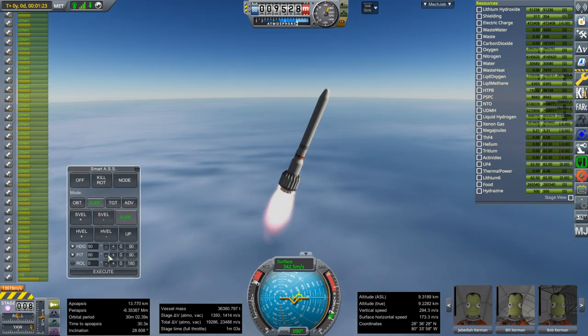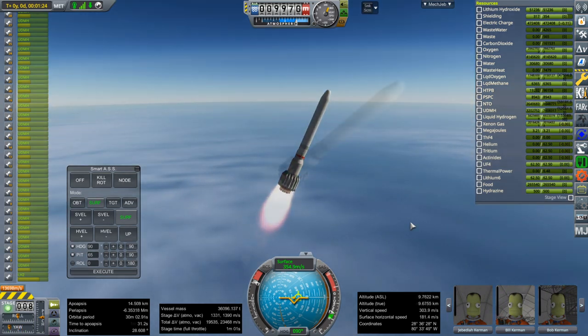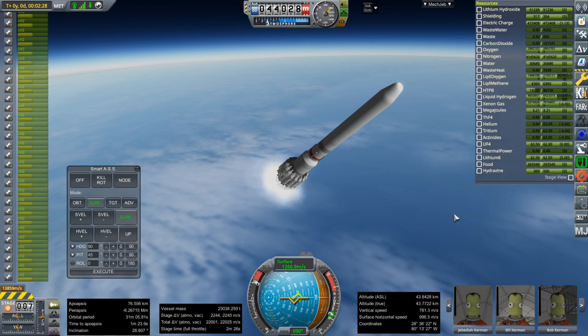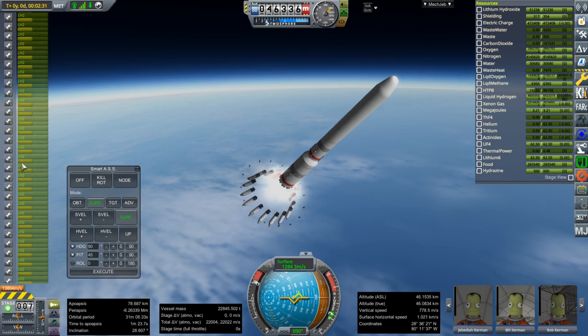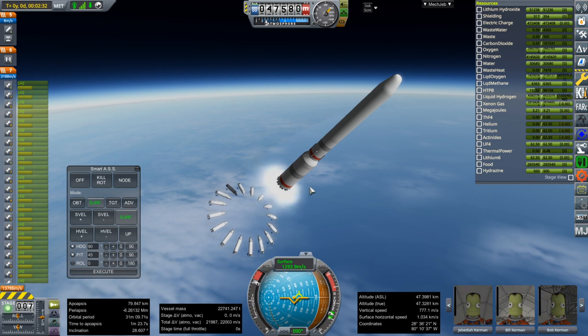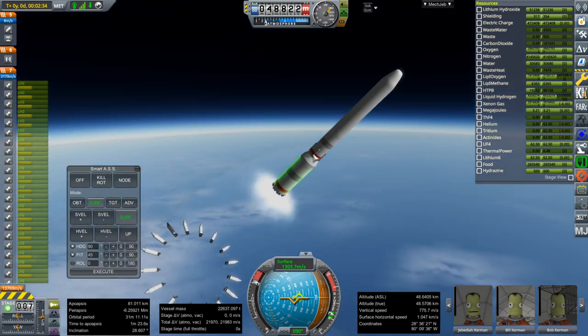At least the boosters haven't torched the core stage — that's a relief. Booster sep. We are 18 minutes real time into the launch, two and a half minutes in-game. So what's going to happen is: we're going to kill rotation close to the end of this stage, separate the fairings, then separate the stage and ignite the separatrons — which are actually AJ-60s I think — and then ignite the next stage.